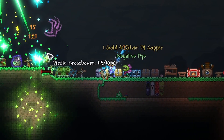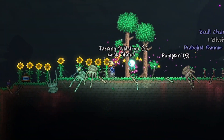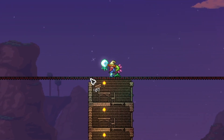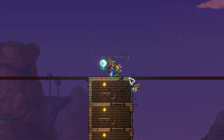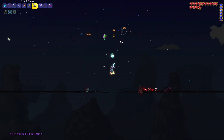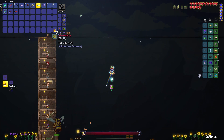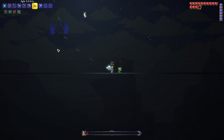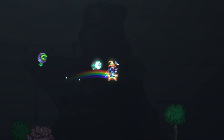I managed to get myself the star wrath, and using that, I summoned in a ton of skeletons and defeated all of them. After this, I built a massive arena for the eye of Cthulhu above my NPC houses, spawned it in, and then took out the eye of Cthulhu, checking off one more boss from the checklist. After this, I used the summon for the queen bee and took her out in the same place, but we still had a ton more bosses to go.